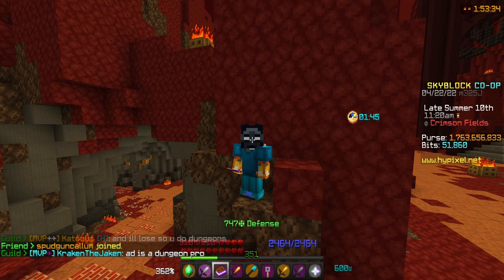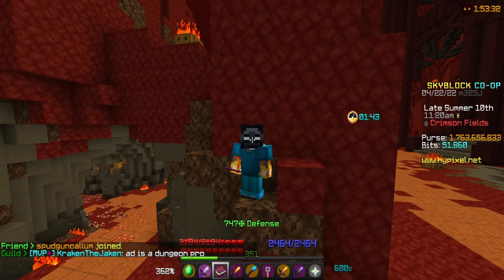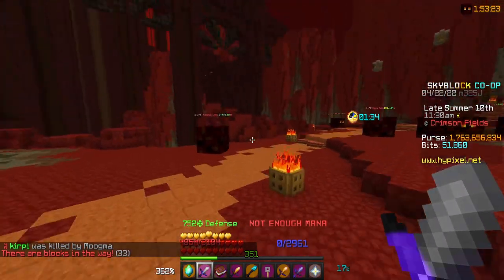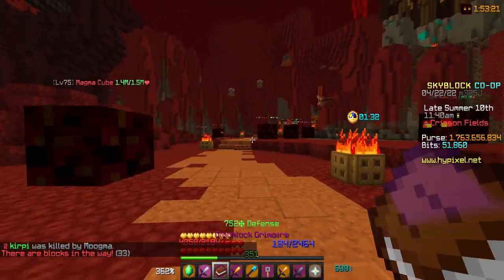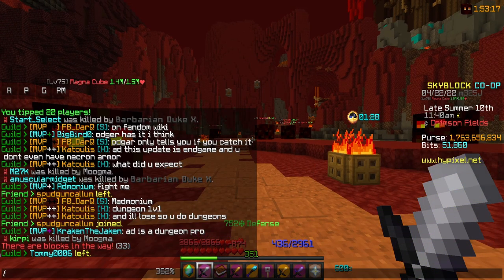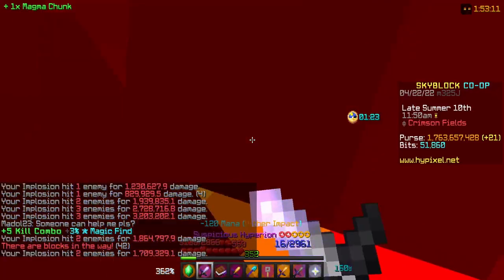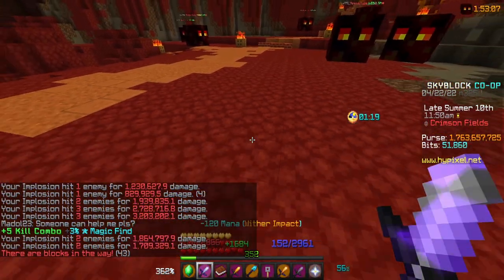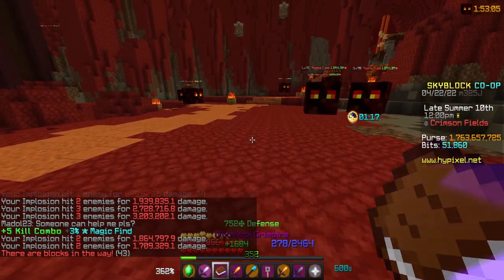That brings up a good point of why I have a Gloomwalk Grimoire. While I'm fighting these mobs as mage, I use a lot of mana very quickly, which is where the Gloomwalk Grimoire comes in. As you can see, every time I left click, I lose about 25% of my HP, but I get it back in overflow mana. Because of that downside, I only use it once I Wither Impact — because then I only lose the absorption HP.